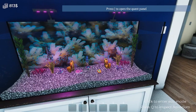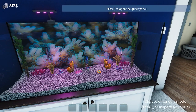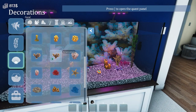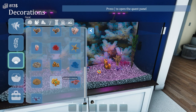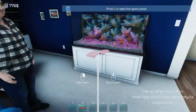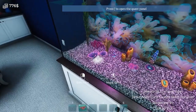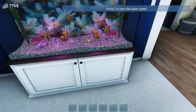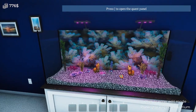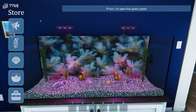That looks great, let's leave it alone. We need one more coral - let's get one we don't have yet. Oh, I like these! Let's grab one that looks cool - we'll put it right here, just like that. Perfect, lovely - I dig it! What do you guys think? The pink everything looks cool, right? Let's go ahead and get some fish for this tank.